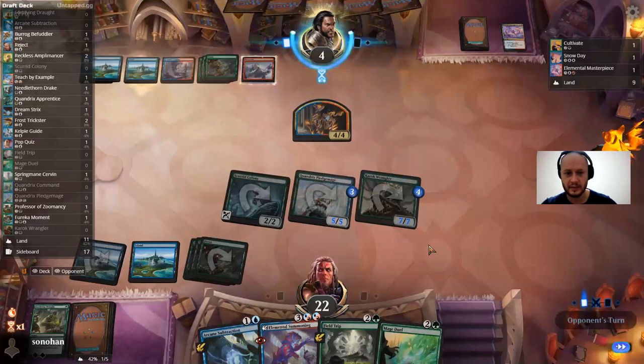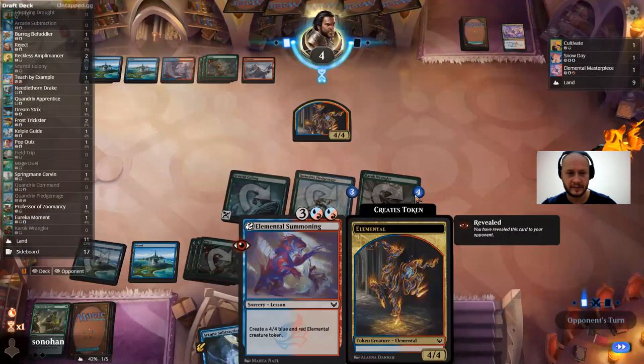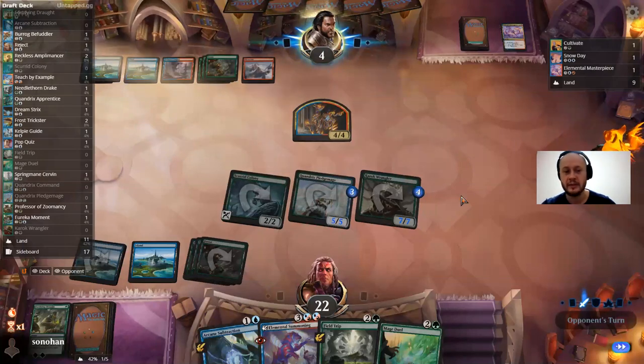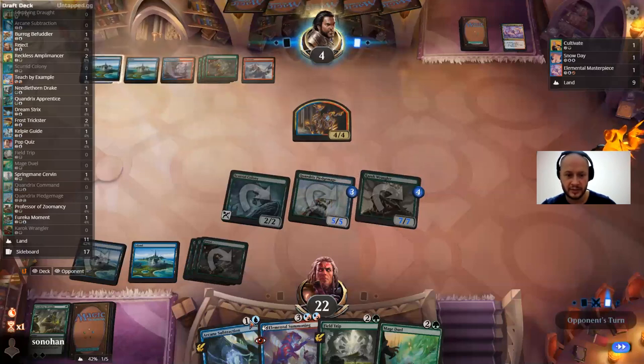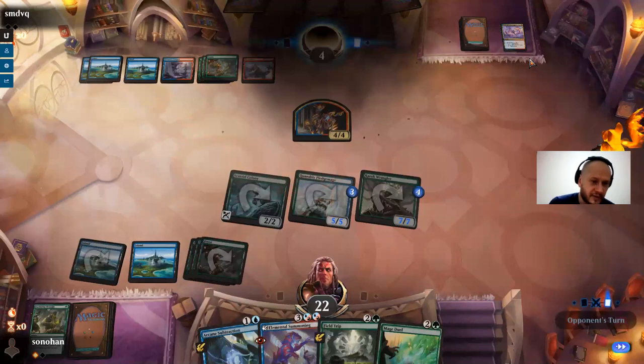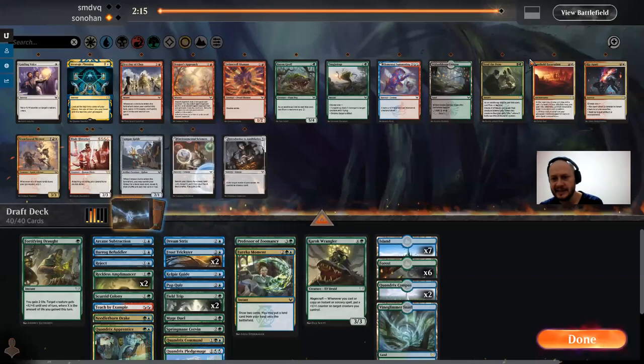If he makes like a 6/6 with Fractal Summoning, I can also fight that. Not too many good choices for opponent here — given that I have a 7/7 and a Mage Duel, I'll be able to kill almost anything he plays. Arcane Subtraction can also finish the job. I guess it was the correct decision to use Fortifying Draft there — I could have kept Arcane Subtraction, but he's not attacking into me.